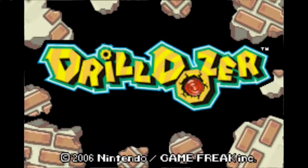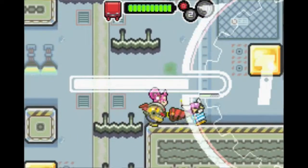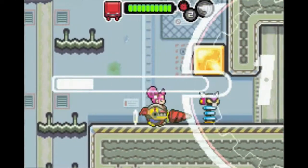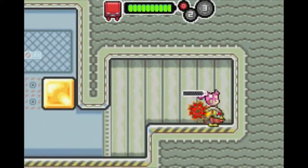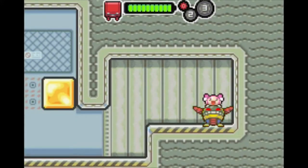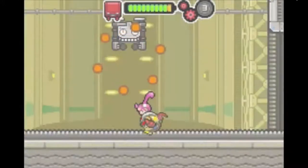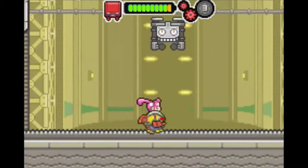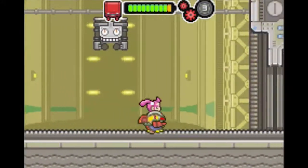Drill Dozer is a thrilling and inventive action platformer developed by Game Freak for the Game Boy Advance. Released in 2005, the game offers a unique gameplay mechanic centered around a powerful drilling machine. In Drill Dozer, players control Jill, a young and determined girl who is also the leader of the Red Dozers, a group of thieves. Jill's main tool and weapon is the Drill Dozer, a powerful drilling machine that can be upgraded with different gears throughout the game.